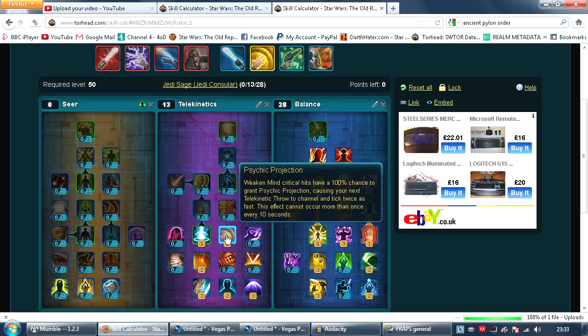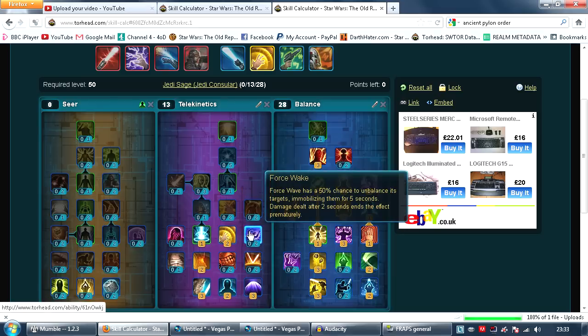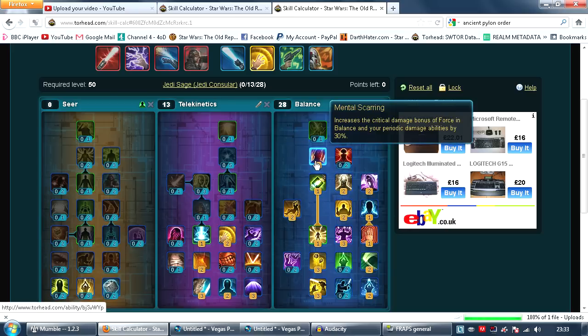And Psychic Projection. This is where a lot of your damage comes from by going hybrid, because you can basically do two Telekinetic Throws in one channel period. That is your 28-13 spec, and it does especially tons of damage due to Mental Scarring increasing the damage of your DoTs.